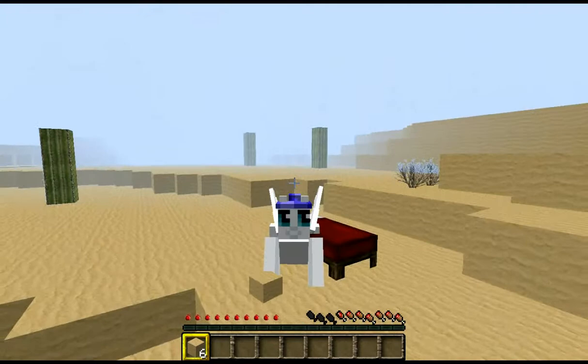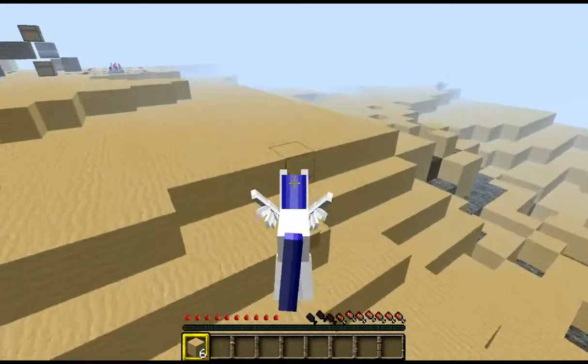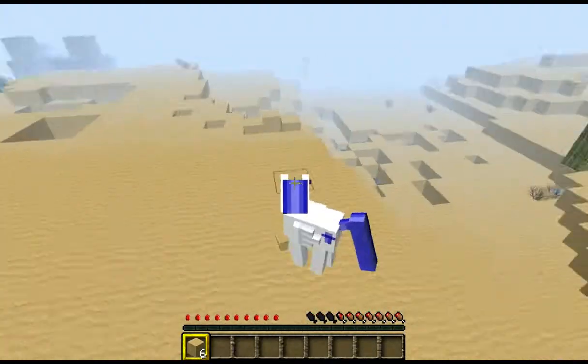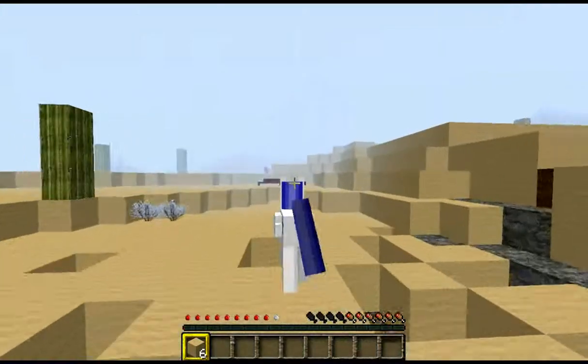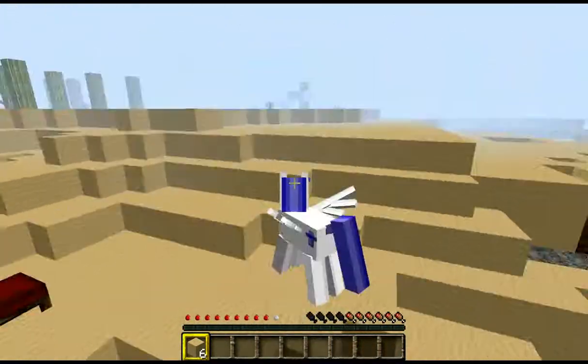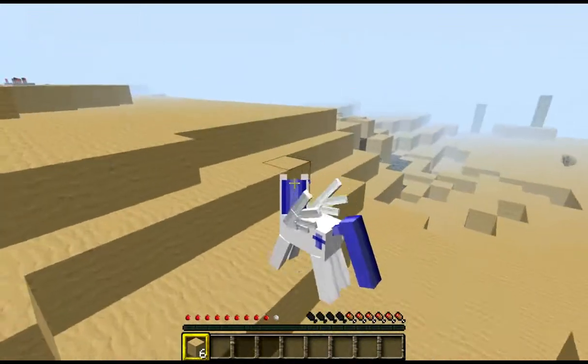I have big blue eyes. I've also got wings, but I can't fly — I just sort of drop like a stone. It's a shame you can't fly, but oh well.